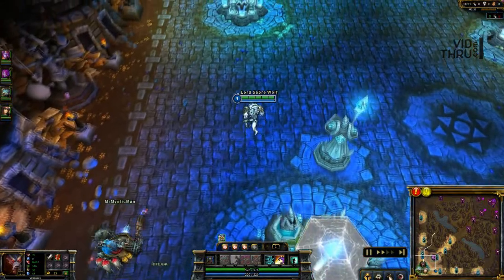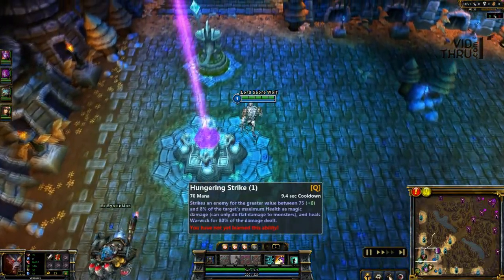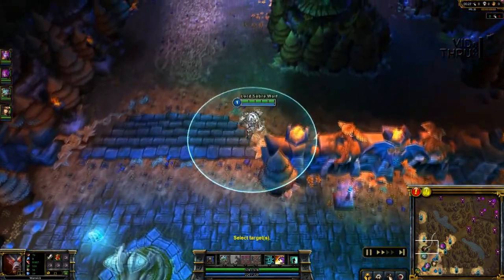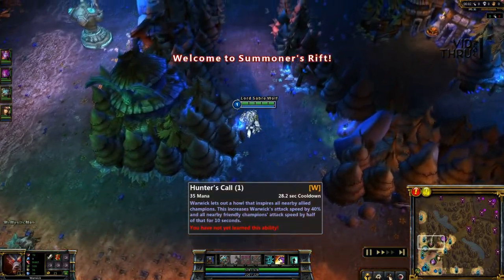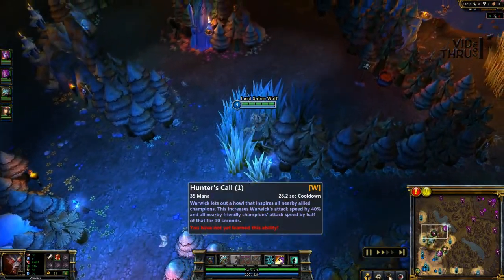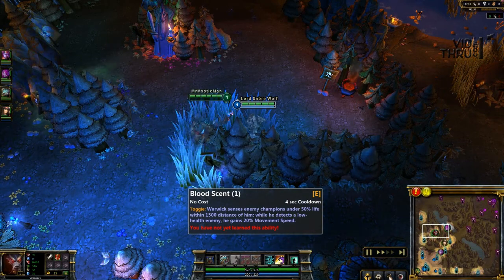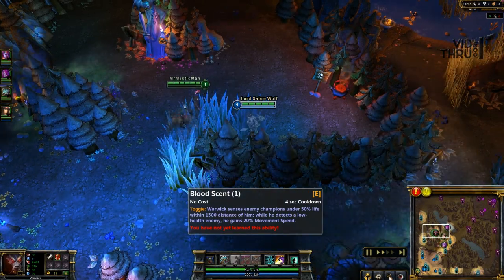I'm playing Warwick and he's a very excellent jungler because he can lifesteal like crazy on his auto attacks. His Q skill basically targets a target at range and he can lifesteal for a pretty decent amount — it also scales with Spell Vamp and Ability Power. His W skill basically makes you attack faster and also makes your allies attack faster as well.